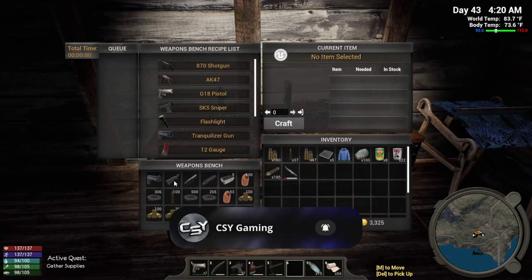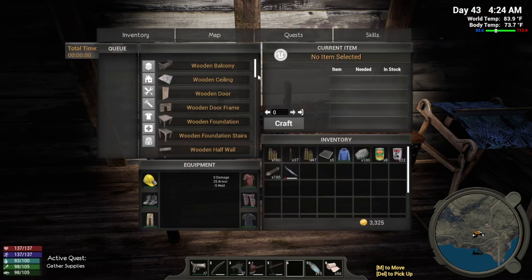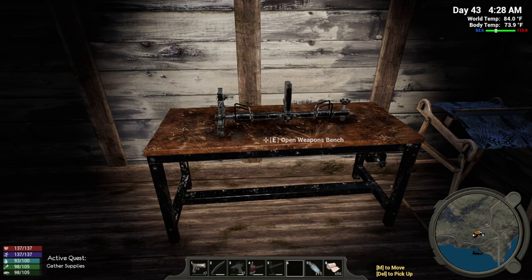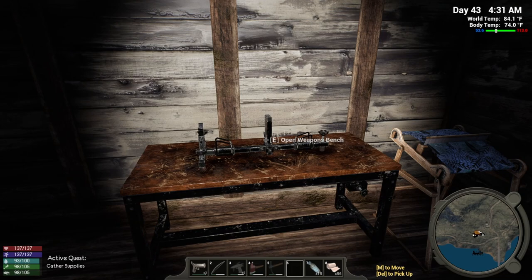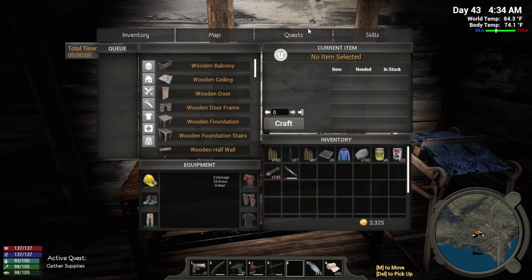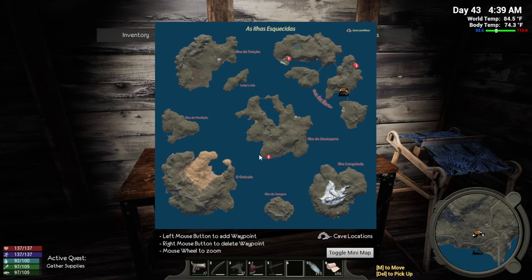I'm looking at what we need for a shotgun because we're going to make a trip to the arms dealer today, as well as a trip to find some bellows. We have a bunch of stuff to hand into Mark - got all the stuff on the helicopter. The quest says pick up some donated supplies at the mountain village, and supplies have been delivered to the guard post at the bridge on Ila do Despresso, which is the same island as the arms dealer.